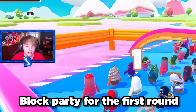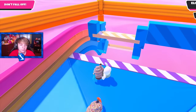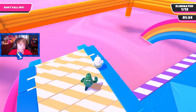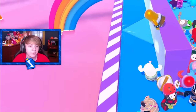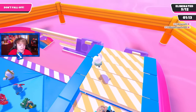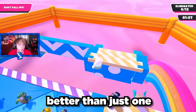Here we go — Block Party for the first round. This is easy, Block Party is light work. Block Party and Jump Club in this show are nothing to worry about. What I have to worry about is something like Stomping Ground or Snowball Survival, because those are in this show and they have some pretty hard variations. You can get Stomping Ground as a final, which is pretty crazy, so I have to watch out for those.